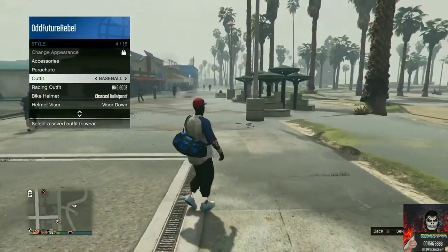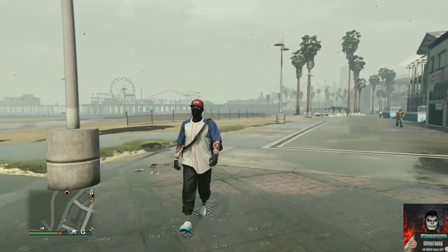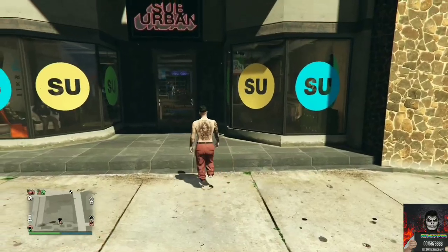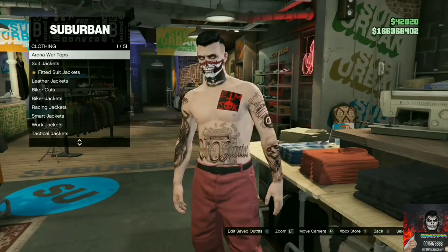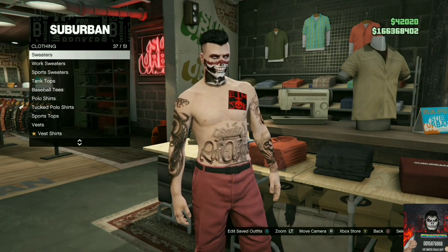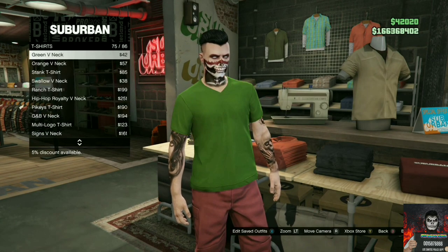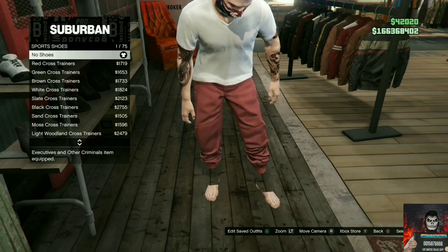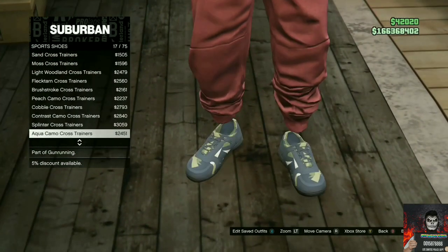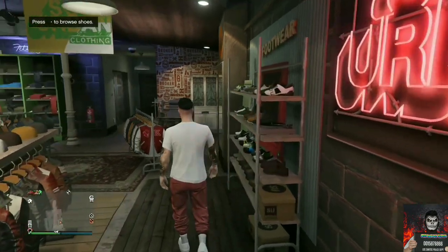For the third outfit tutorial, you will be needing red joggers — there will be links down below in the description. I'll be showing you how to make this cool red try-hard outfit. Make your way over to the closest clothing store, go over to the top section, find the t-shirt section, and purchase the white v-neck — it should be all the way toward the bottom. Make your way over to the shoe section, find sport shoes, and purchase the all-white sport shoes.